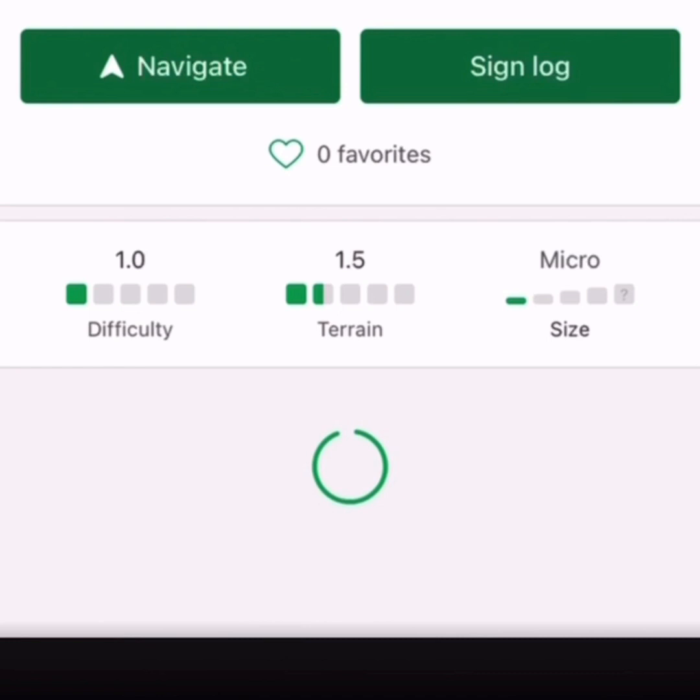Open up the cache page and at the top you'll see the navigate and sign log functions, which we'll talk about later in the video. There are three ratings for the cache itself. Rating 1 to 5 being the difficulty, 1 being the easiest. Rating 1.5 being terrain — 1.5 being fairly easy — and then the size of the cache.